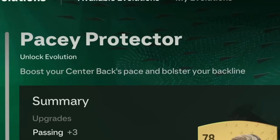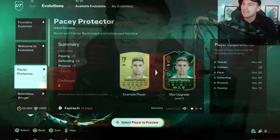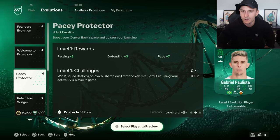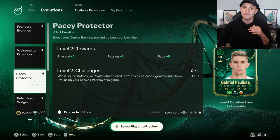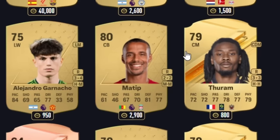Moving into the next one - Pacey Protector. Do not waste this because I did on my main account. I used Charlie Hughes from Wigan Athletic and the max he can go is like 63 rating, which is pointless. You're going to be getting an upgrade to pace and passing, and this is specifically for center backs with a max overall of 80 and pace of 65. Matip is being used by a lot of people right now and he's a very good option.